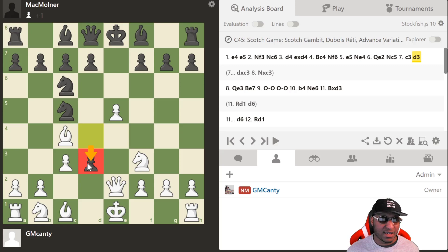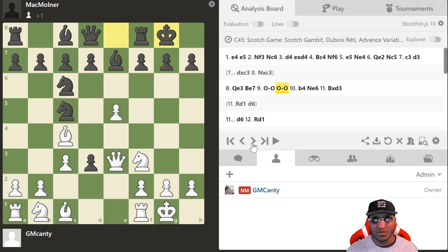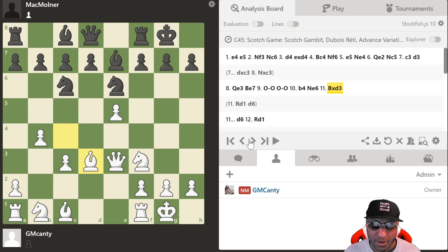So we play Qe3 instead, threatening b4. After b4, we take on d3 and keep the bishop aimed on this side of the board. Bishop d7 is played, then castles and castles — very simple, getting out of the way. Then we follow up with b4, taking on d3, and bishop takes d3. Black is doing okay but still needs to be very accurate.